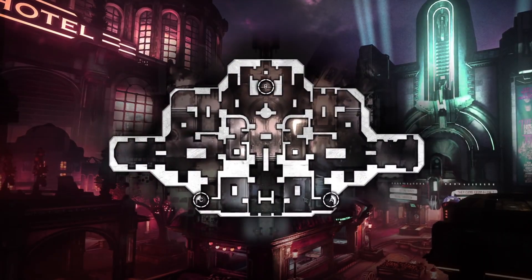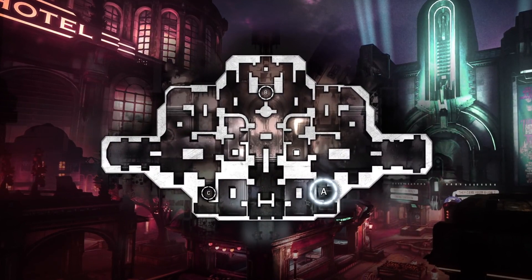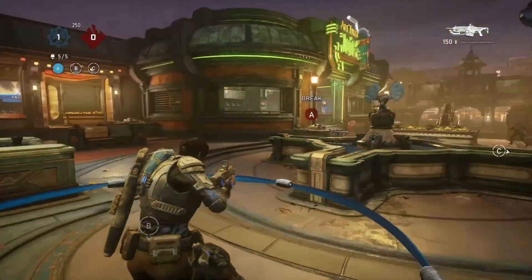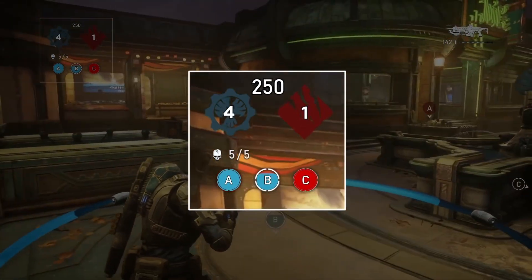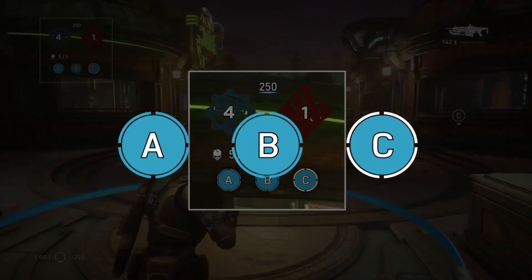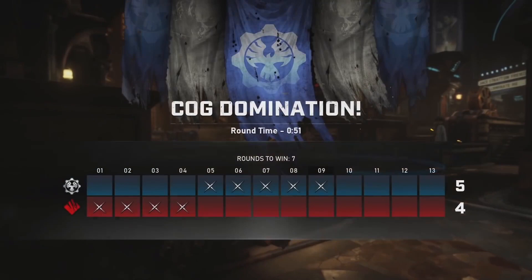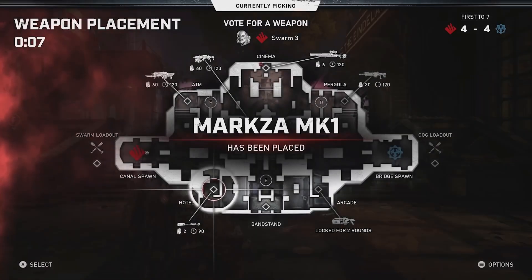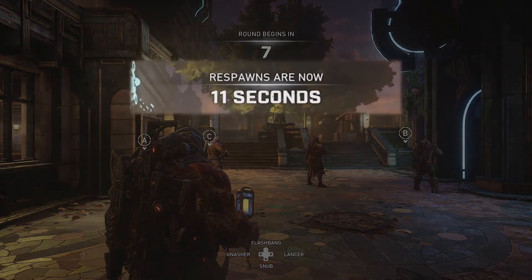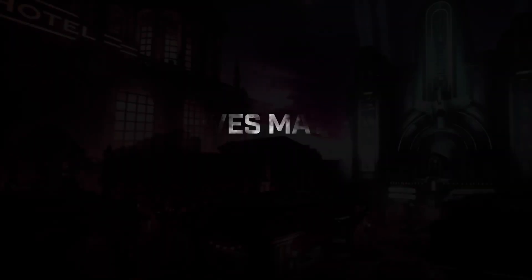The basics of Escalation are still present. There are 3 rings and you control them to gain points. If you reach the point count or capture all 3 rings, then you win the round. First team to 7 rounds wins. Both teams will now place a weapon between rounds instead of just the losing team, and instead of the respawn timers increasing every round, they will now decrease. This change will play into the new lives system that is coming up.